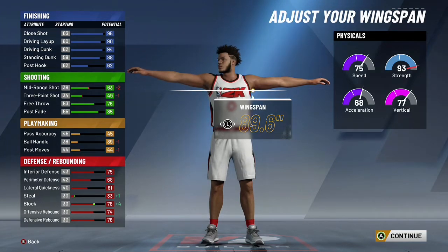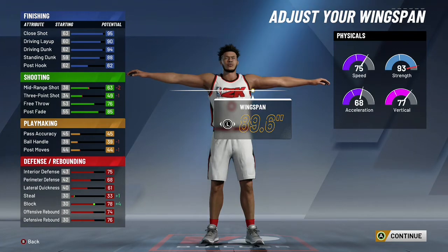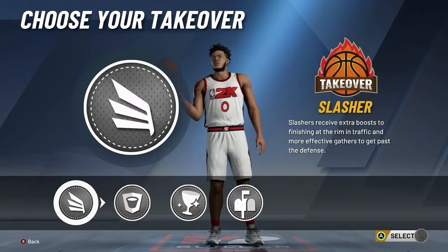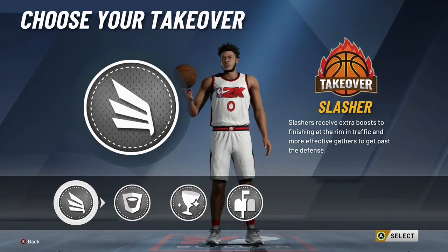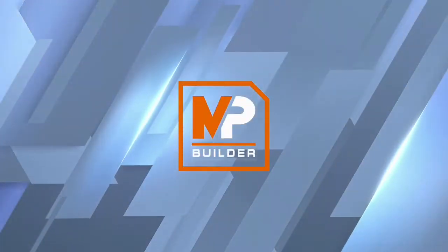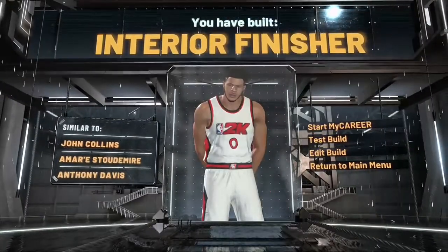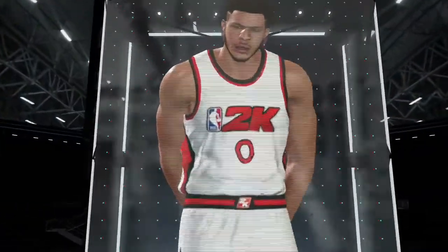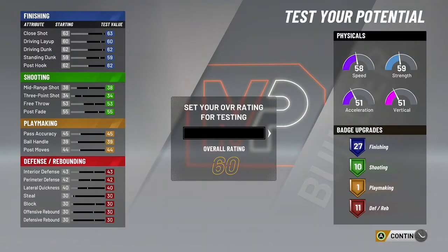So I say just go with maximum wingspan and roll with that. In terms of takeover, we have a wide variety of options, but stick to what we're doing with this build — going for lobs for rep. We want the slasher takeover. With the slasher takeover we can do more than just lobs, which is important because lobs cap out at eight — once you catch eight lobs you have to do something else to get rep. The slashing takeover allows you to get flashy dunks and stuff of that nature. Set the rating to 99 overall and we're going to hop into the badges.